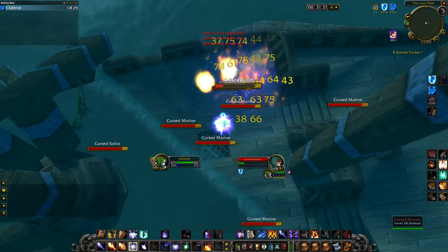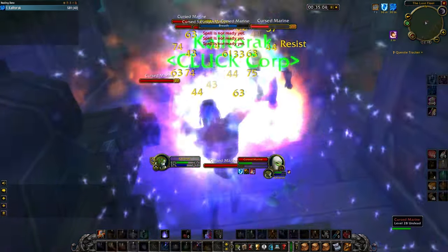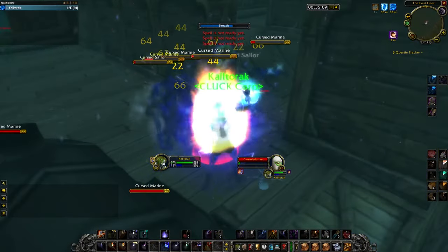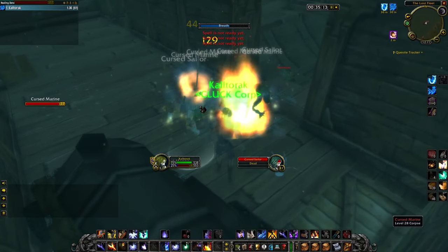A few tips to make you more successful and die way less. Living Flame is a small fire on the ground, and sometimes mobs will spread out and not be standing in it. I will stutter around back and forth in small steps to cause the distant mobs to reposition towards the mobs on the Living Flame.